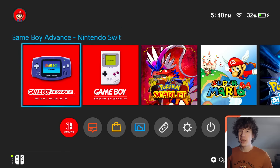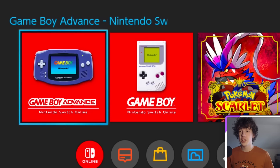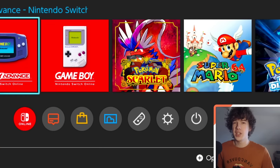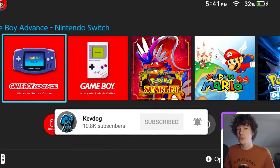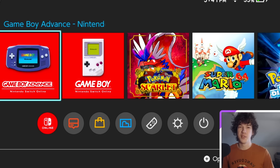Hey guys, it's KevDog here. Today I'll be showing you old Pokemon games from generations 1 to 3 on the Nintendo Switch, using the Game Boy Advance Nintendo Switch Online launcher and the one for the regular Game Boy. I'll show you docked view and handheld mode. Just keep in mind these games have not been officially revealed to be coming to the Switch, so don't get your hopes up too high.